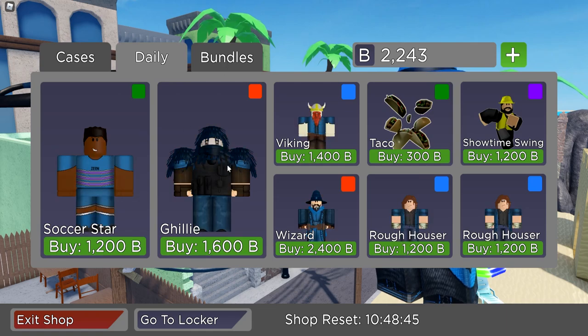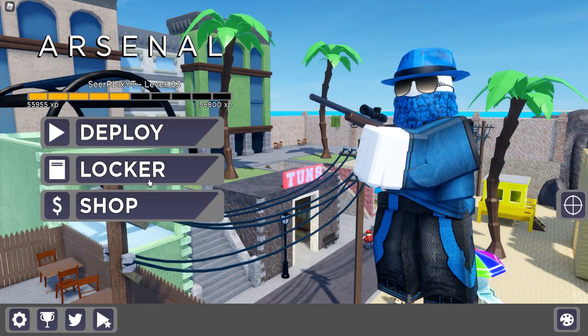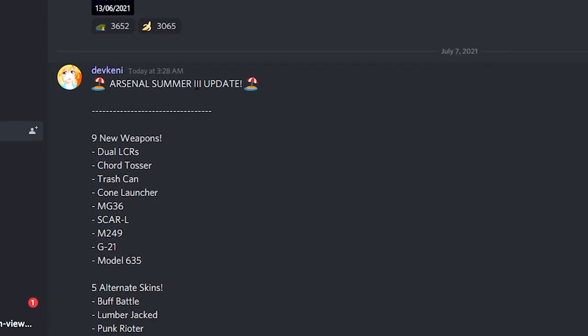In the daily shop we got Gillie, Soccer Star, and some other stuff, but we didn't get any new bundles in the shop, which is quite interesting. Let's go check out the update logs to see what they've actually added in this update.